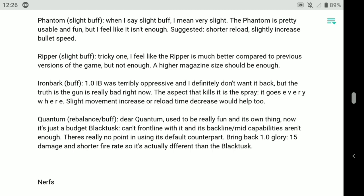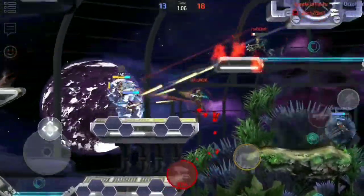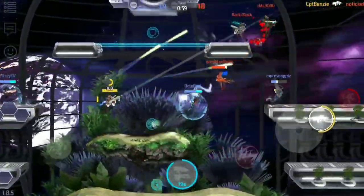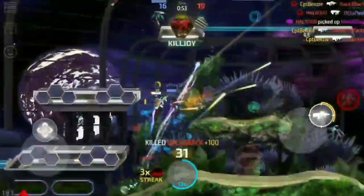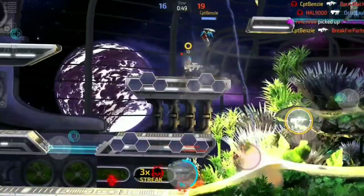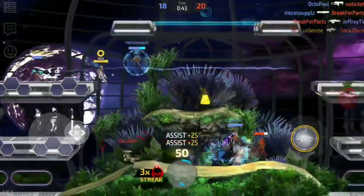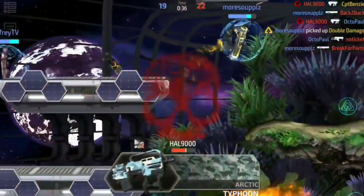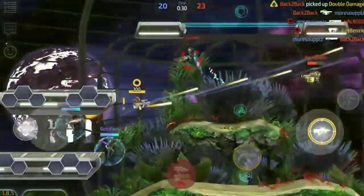The Phantom — when I say slight buff, I mean very slight. Phantom is very usable and fun, but Lucas feels it's not enough. Suggested: shorter reload, slight increased bullet speed. The Phantom to me is a support mid-to-long-range weapon, mid-to-back line. The idea isn't that you swoop in and punch people in the face with it like you would a Black Tusk or a Thunderstorm. It's more about keeping your distance and providing supporting fire, suppressing fire, or almost sniping off people with burst fire. That said, I do personally struggle with the Phantom, so my opinion doesn't count for all too much. I've played around with it for the Loadout Lowdown videos, but Phantom is one I've struggled with for a long time. I think possibly just giving it a slightly shorter reload — I can agree with that.